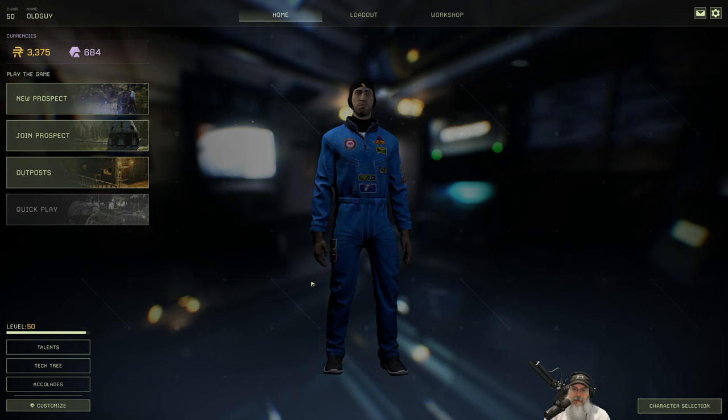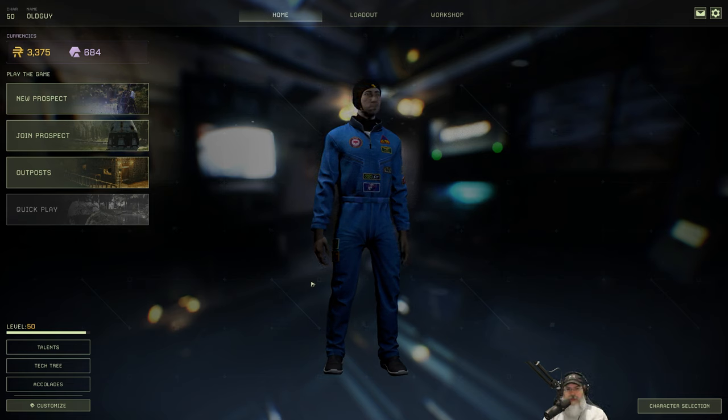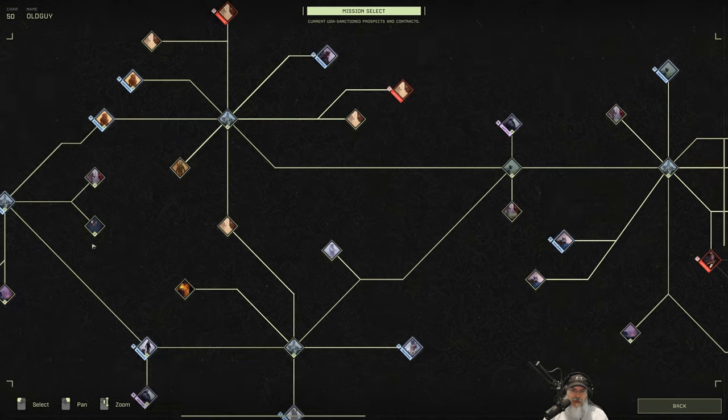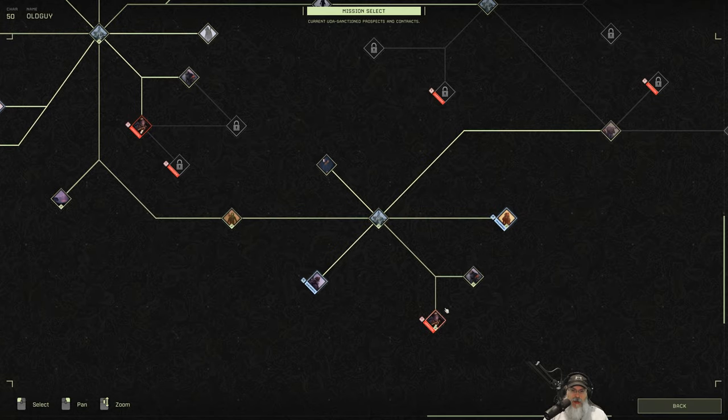Welcome back everybody to Icarus. I am Old Guy Gaming, and we just had the Week 14 update come out with a bunch of improvements to farming, including irrigation. I've been doing a lot of speed runs and short missions — I think it's time to slow down and stop and smell the roses for a while. What we're going to do is go ahead and do Spirit Walk.